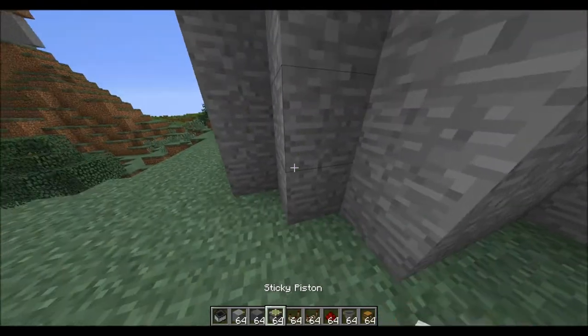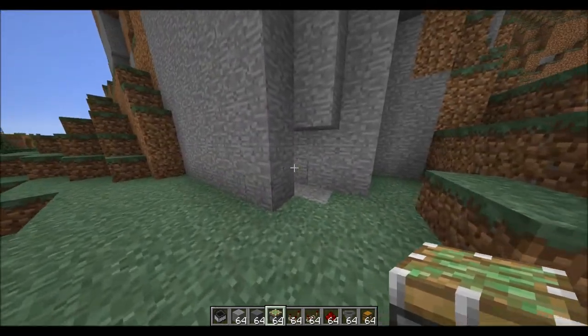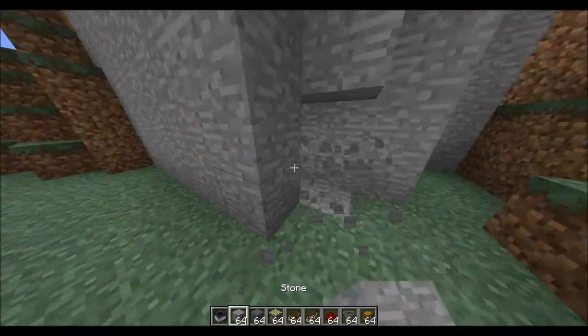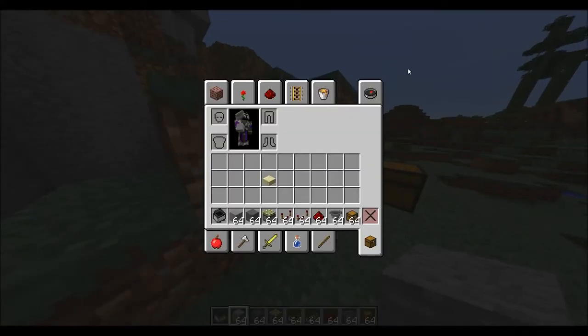Now I've got all the materials, I'll show you how to make this. What you first want to do is dig two blocks in and place two sticky pistons. Remember that it'll be right here.